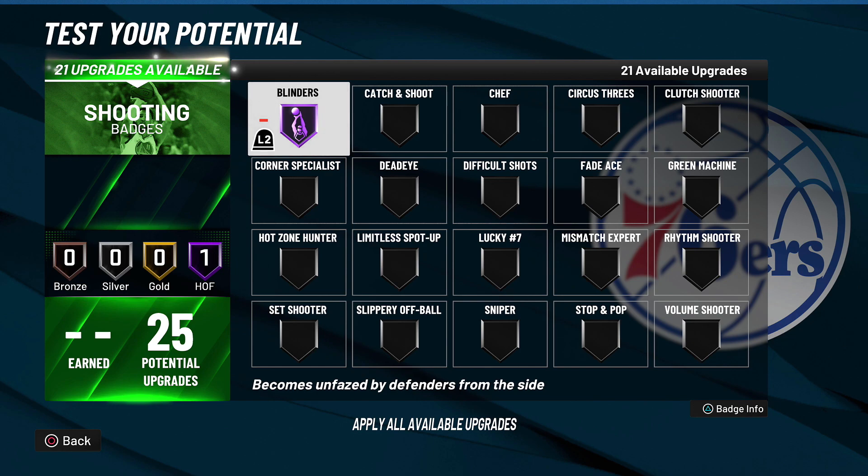At number two we're talking about Blinders. If you played NBA 2K21 next gen you know all about Blinders. This badge combined with Mismatch Expert — if you rock both on hall of fame and you're a shorter guard like six-foot-one or six-foot-two — you literally cannot be contested ever on the three-point line. Blinders is the number two best shooting badge in NBA 2K22.